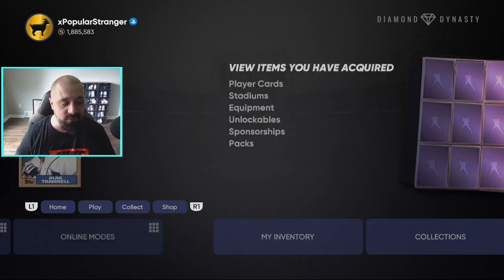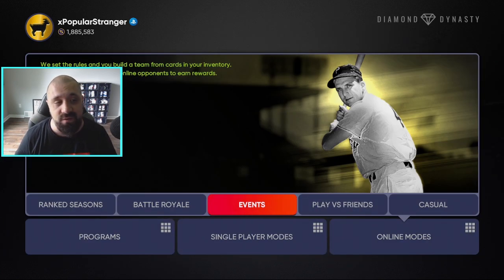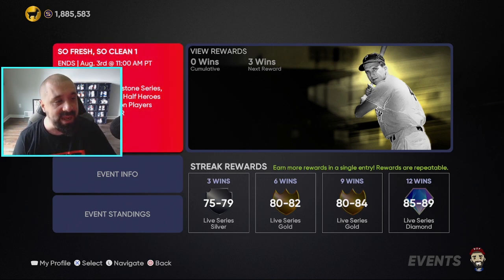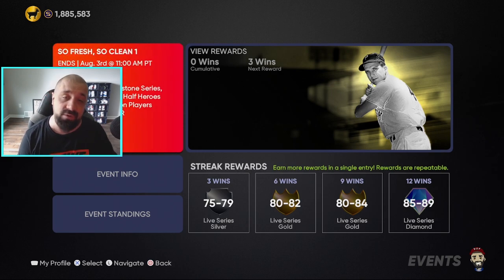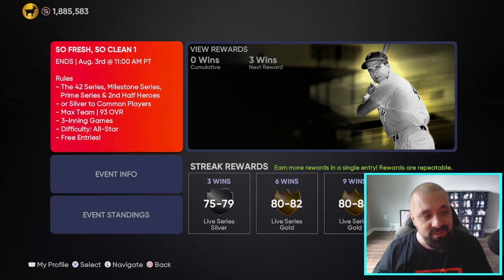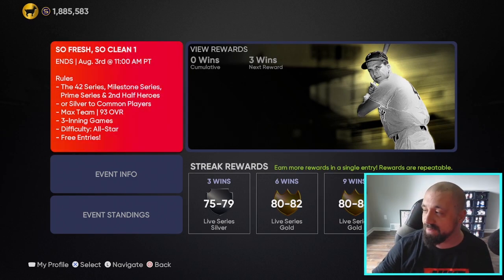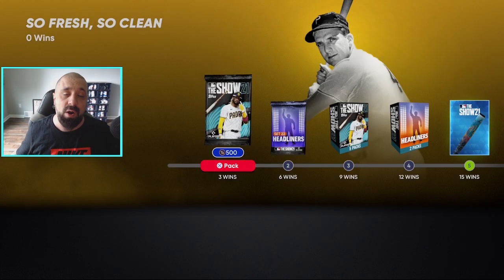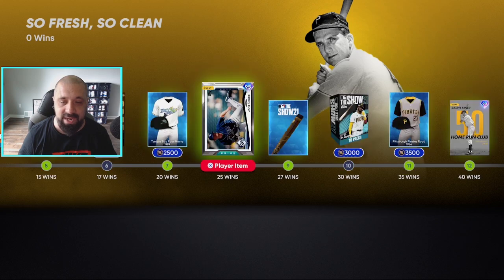Now the last thing to go over — there is a brand new event. This is part one of two, so this part lasts one week and expires next Tuesday, August 3rd. You can play with 42 Series players, Milestone players, Prime Series, Second Half Heroes, or silver and commons. There is a max of 93 overall for your team. Difficulty is All-Star, free entries of course, and your streak rewards at 3, 6, 9, and 12 wins will give you some live series cards.